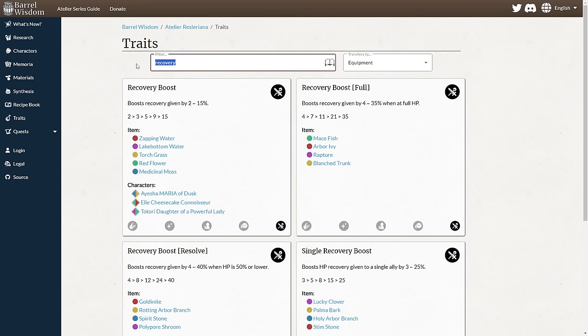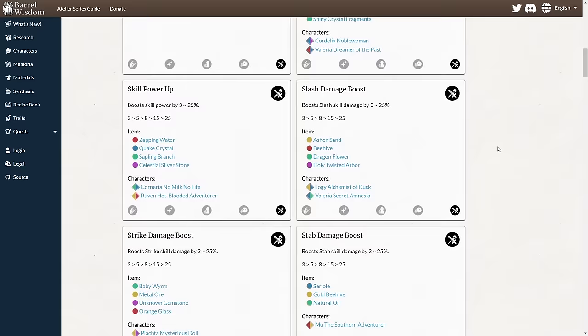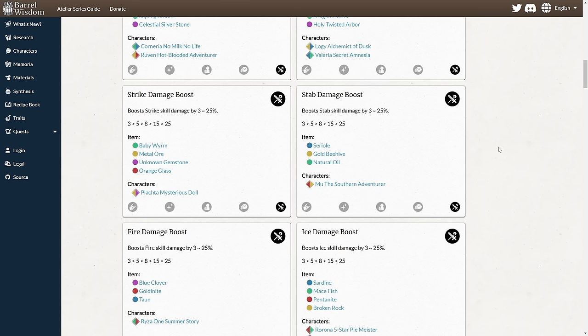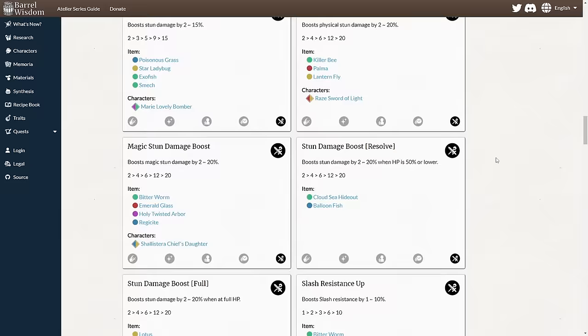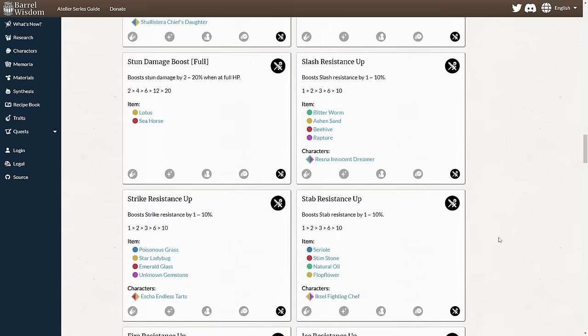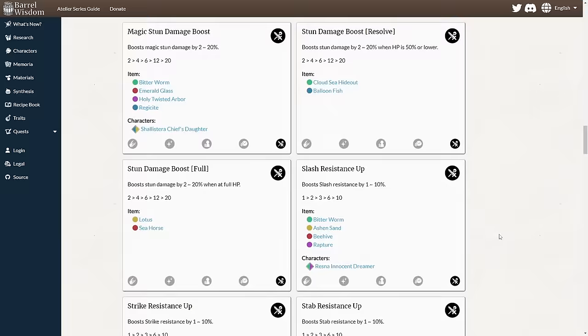For your defenders, they normally have recovery for themselves — such as Sophie's skill one, which heals herself by about 40% if she's at low HP. Stacking recovery boost resolve on her can get her basically a full heal. It's super good for characters like Sophie and Patty in the future, and it's even okay on Oscar. It's really good for defenders that actually heal themselves and is one of the stronger defensive traits for defenders in general. That's kind of everything you need to think about for a supporter.